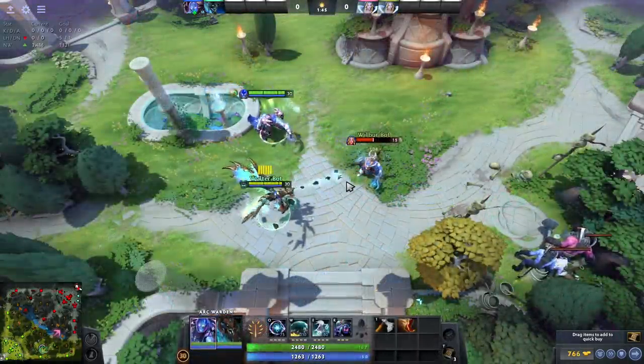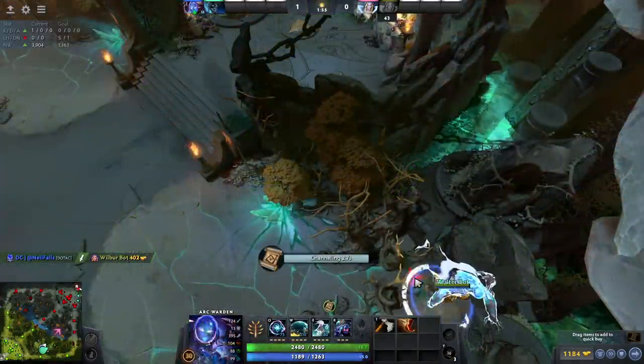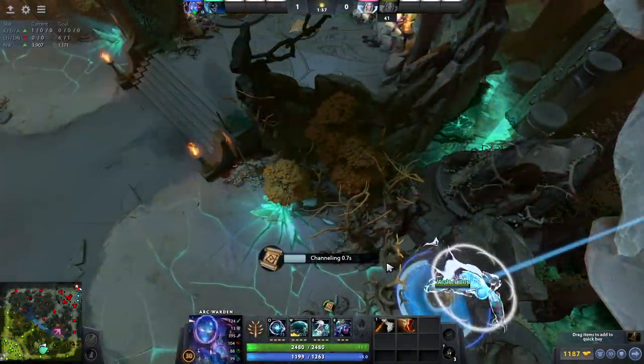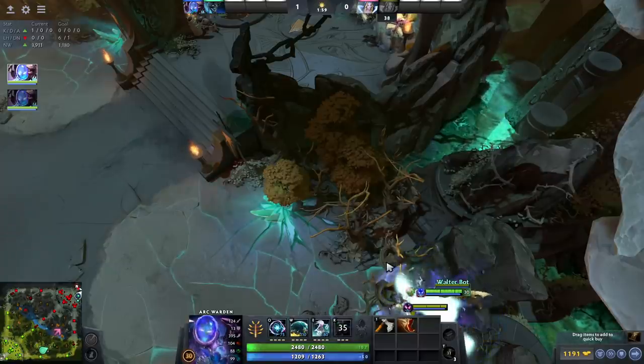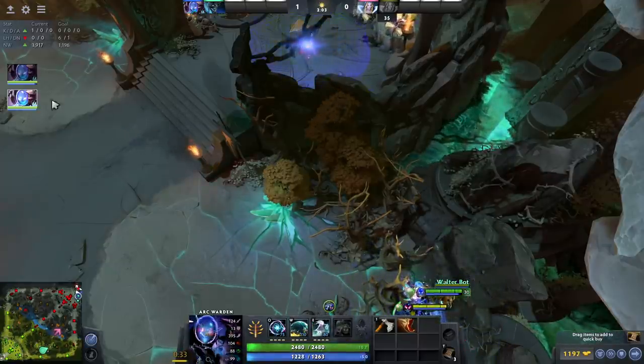Leave them here. Now wait for anyone to die — in this case we got Crystal Maiden. Teleport to a familiar close to the fountain with Arc Warden, with Boots of Travel, spawn your Tempest Double, and start laying out as many spark wraiths as you possibly can.